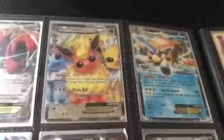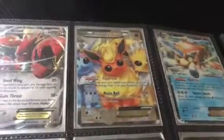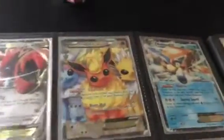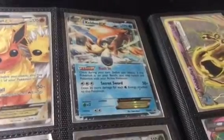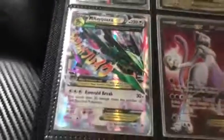Scizor EX. Flareon EX — speaking of Flareon, I'm pretty sure there's a card that DistantLeaf has that does a thousand attacks with 500 health — wow. Keldeo EX — Secret Sword, 50 plus damage. Mega Rayquaza EX — I wish I got the 300 one, but it still goes with my collection of Mega legendaries.